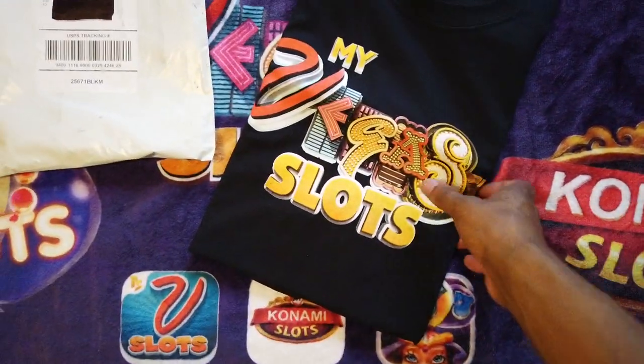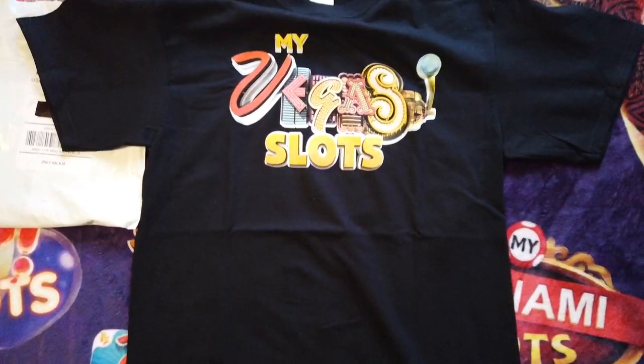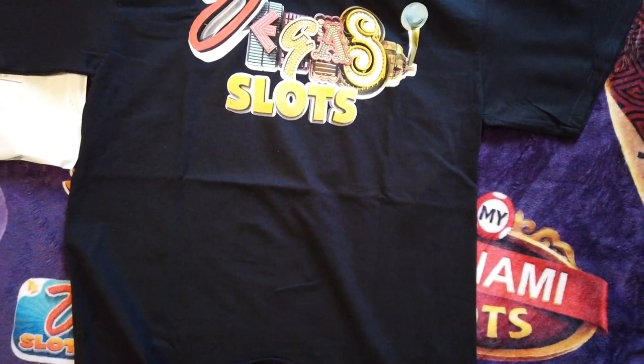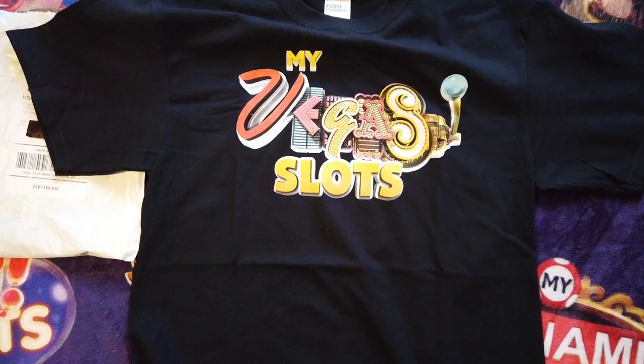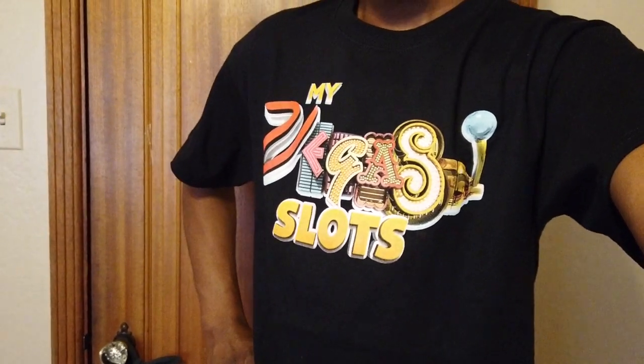So it comes in a pretty good black color. It looks exactly the way I thought it would. The material doesn't feel too bad — not too different from my Ace of Vegas shirt actually. I ordered a medium; you all know me, I'm about five-eleven to six feet and pretty athletic, and the medium fits perfectly. The Fall Family Reunion shirt I got last year from Pop Slots was a little different, but guys, this doesn't look too bad — gotta admit.